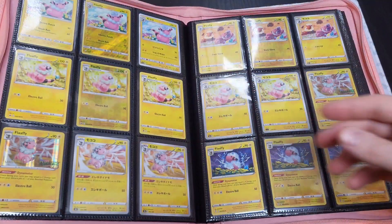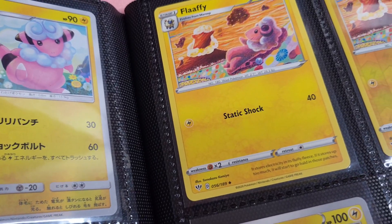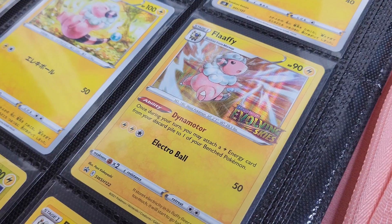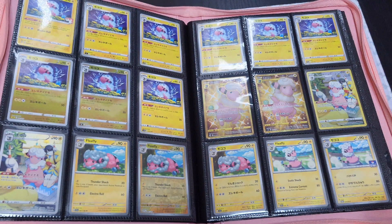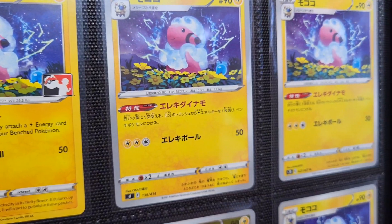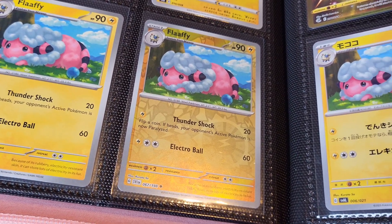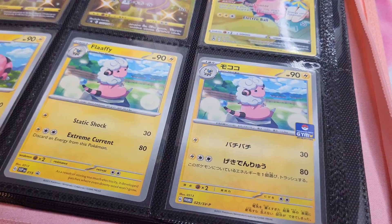The Sword and Shield era brought a lot of Flaffy love — first with Darkness Ablaze, then Chilling Reign and a McDonald's reprint, and finally Evolving Skies, which introduced the Dynomotor Flaffy. Dynomotor Flaffy received a total of 20 prints across four arts in both English and Japanese. The start of Scarlet and Violet has already shown Flaffy some love as well, with both a base set print and a deck promo.